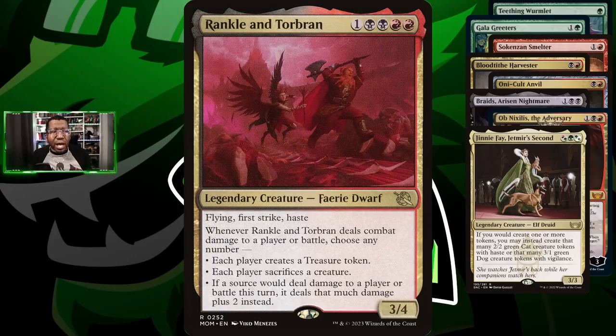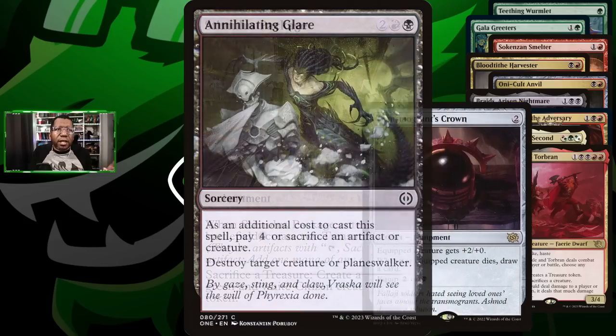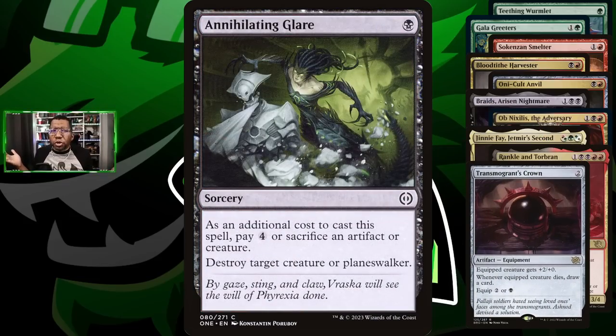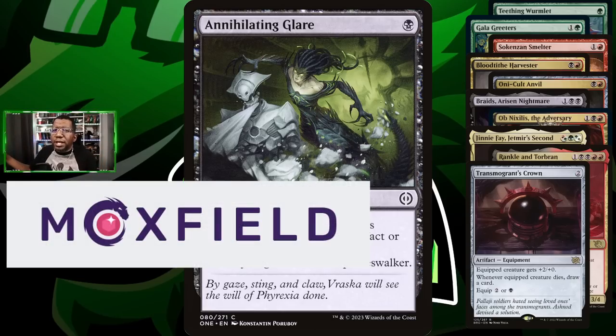Our big over-the-top card is going to be Rankle and Torbran. After it deals its initial first strike damage, everything you have that deals damage will deal an extra two - so when you have all those 1/1 tokens, they deal an extra two. We're also going to supplement this with Transmogrify Crown as a way to get some extra cards, and we're already sacrificing a lot of things so it sort of works. Then we're trying some Annihilating Glare - it's not a removal card you see often, but we have a lot of artifacts, so why not? We're pairing it with some Go for the Throats so we can actually get to those later stages and hopefully drag games out to where we can overwhelm the opponent.